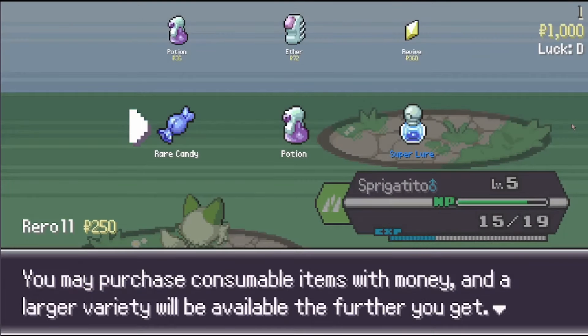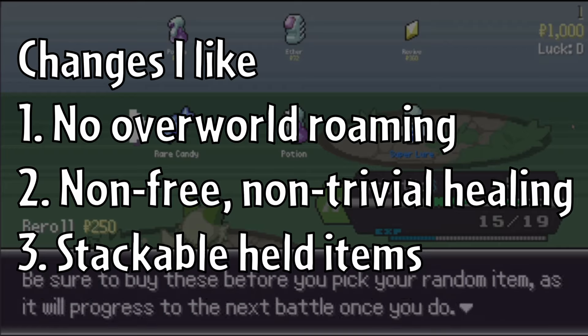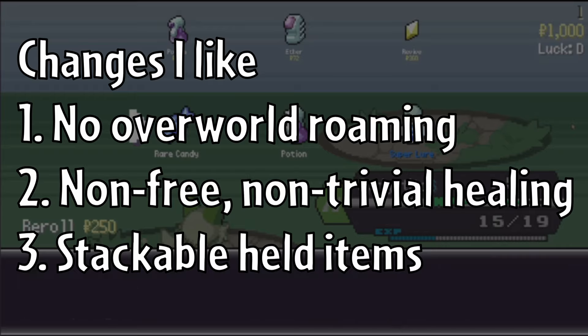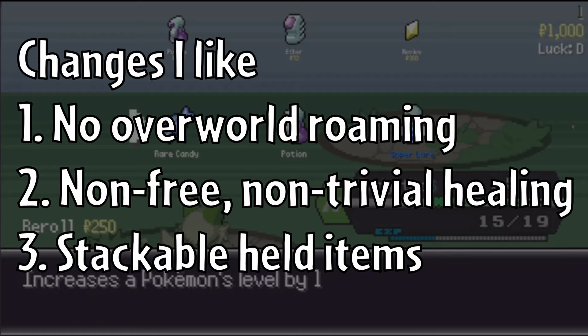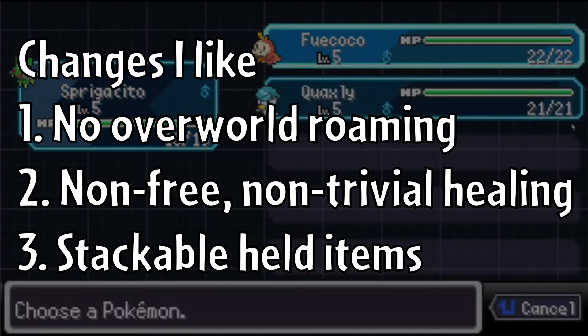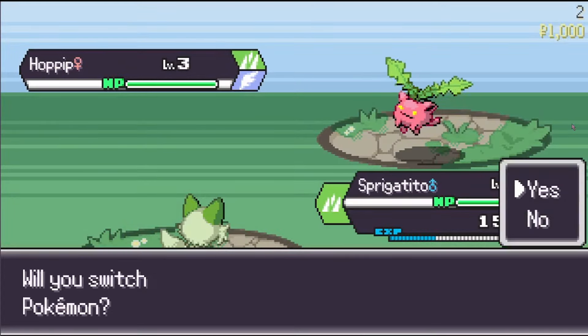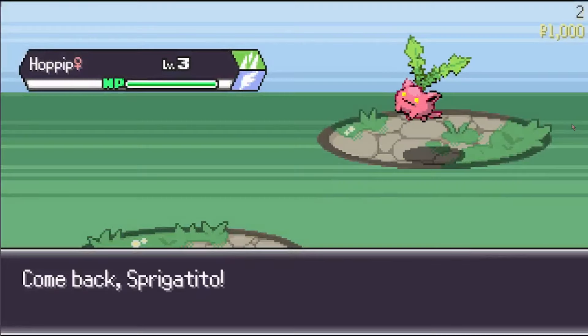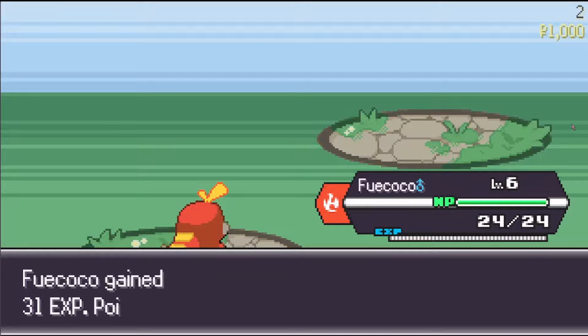Other changes to the standard Pokémon formula that I like: it's a big upside for me that there isn't any overworld roaming involved. I enjoy the fact that your team is only fully healed between different biomes or by spending money, rather than healing simply taking place between every battle for no cost. And I really like that items such as berries and held items can be stacked, rather than a Pokémon simply being limited to one held item. These opinions are informed by my tastes as someone who plays video games primarily for the combat and build crafting, and prefers healing to be limited or at least not trivial to obtain.